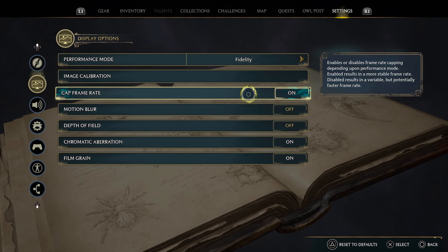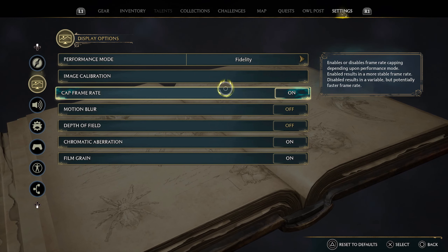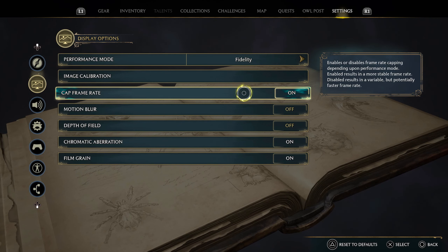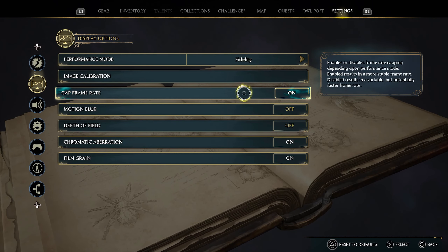But if you do choose to do so, as you can see under the display options, if you go for fidelity, make sure that you leave cap frame on. Do not turn it off because it will sporadically have your FPS bounce all over the place and it's going to be unplayable.